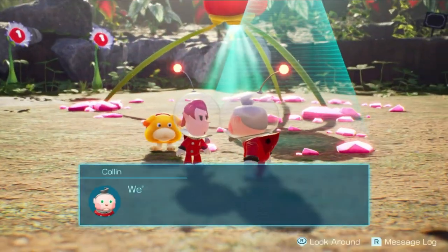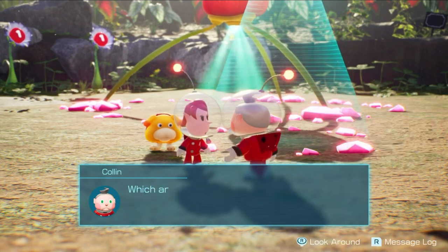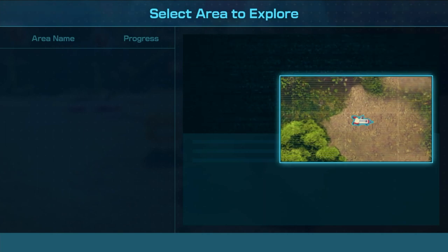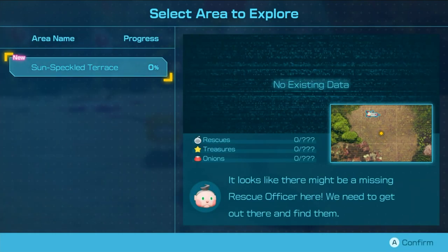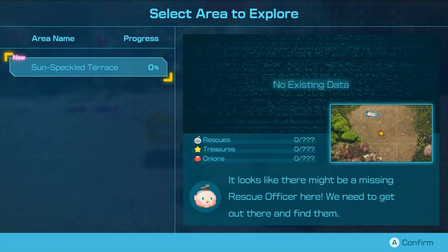Better talk to Colin. Let's go explore. Which area would you like to explore? All of them. The Sunspeckled Terrace — I know that name because I've heard it before. Yeah, okay, whatever.